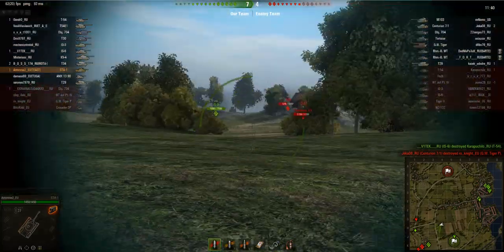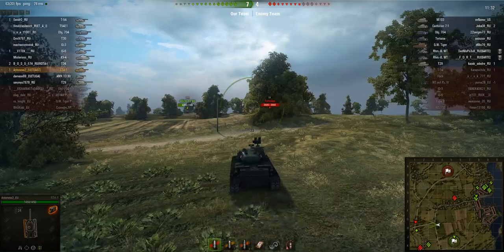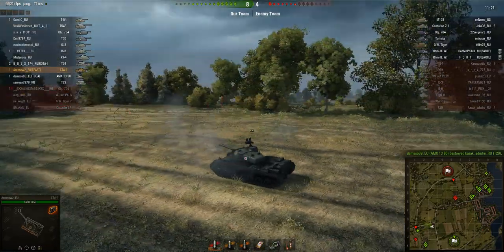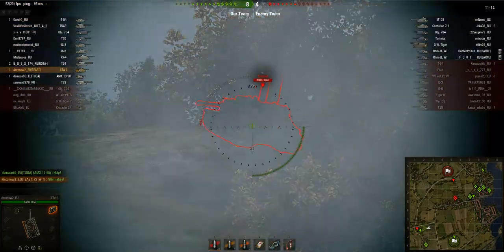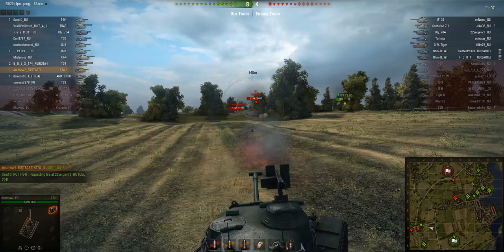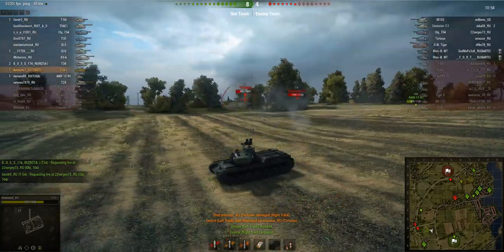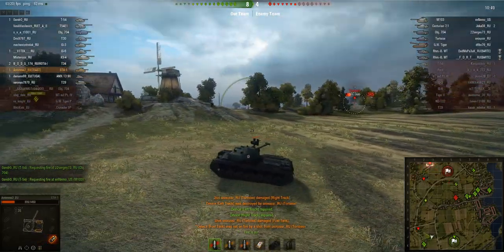You can see the really fast reload on this gun. Now there's the Tortoise. In retrospect, I should have pulled into cover behind that rock on my left as fast as possible, because the Tortoise would easily deal with the AMX 13 90 and then switch to shooting me. I start angling backwards but the Tortoise gets one shot into me. I decide to break off attacking the Tortoise and just get to cover. I'm really lucky his shot is absorbed by my tracks.